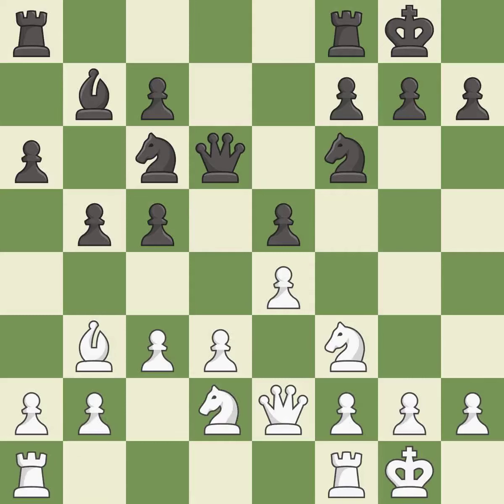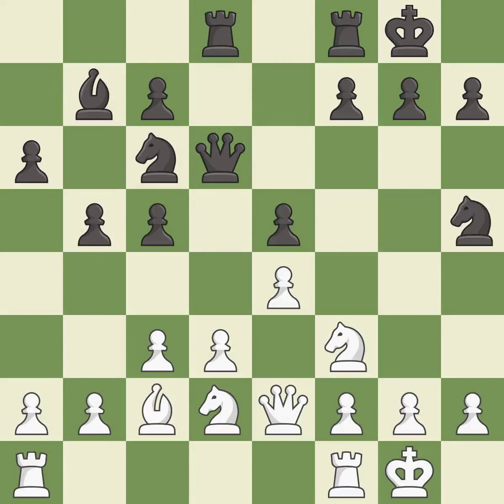This connects the rooks, which helps them coordinate together in the future — it is good. This activates a rook by developing it off of its starting square — it is excellent. This protects the attacked pawn — it is best. This ignores an opportunity to increase a bishop's scope by moving it to a better square — it is an inaccuracy.